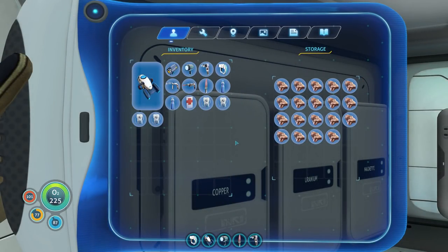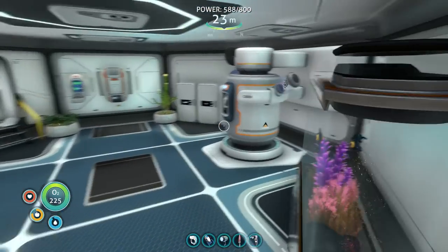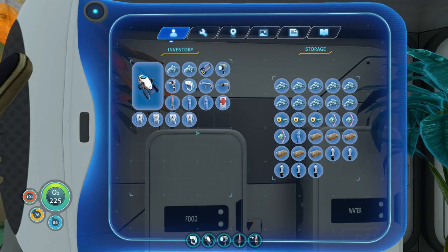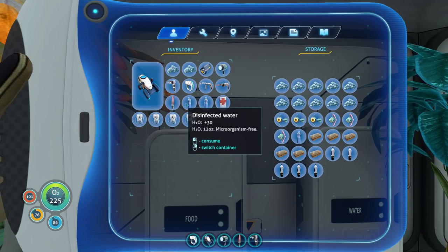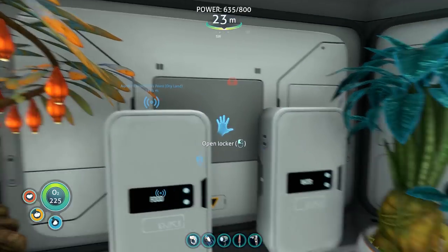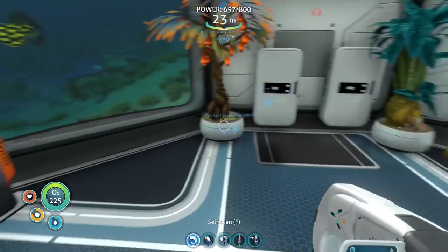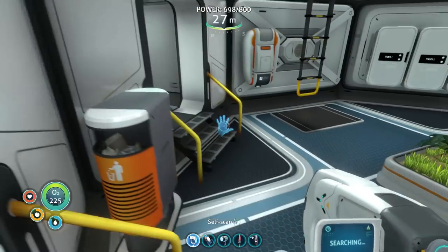This is just absolutely perfect, so much stuff, I'm loving it. The salt water container is completely full so let's take that. This reclaimed water — I'm not sure, should I keep using it? I have so much disinfected water, I have too much stuff. I need lockers for my spare water and food. I never anticipated this would happen — I think I'm just running out of space.